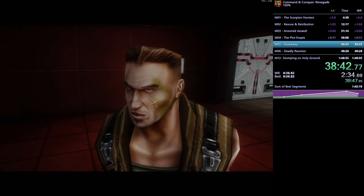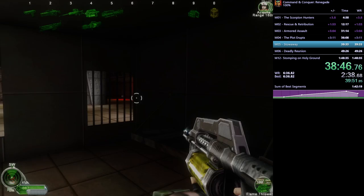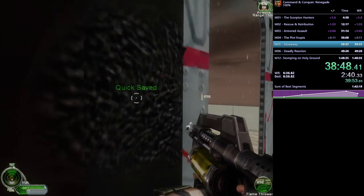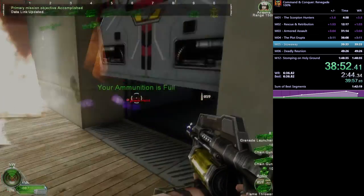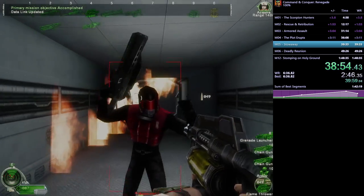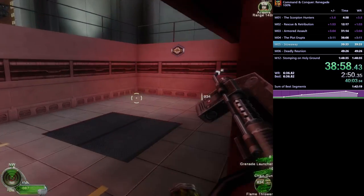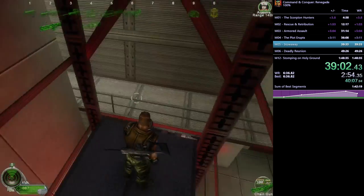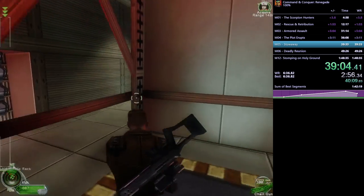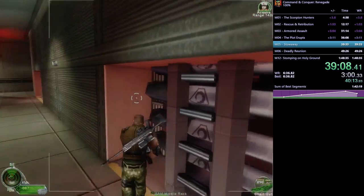The most iconic line of the Command and Conquer series just played. After that we continue — the rocket launcher animation cancel you saw in Armored Assault also requires first person for this exact reason: you need the shot to exit from your face rather than your gun position, so the bolt doesn't collide with nearby geometry.